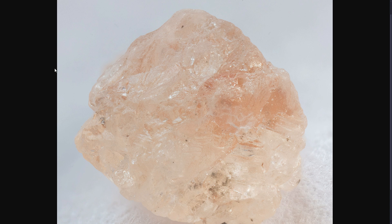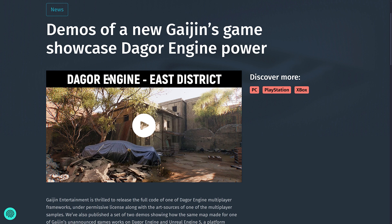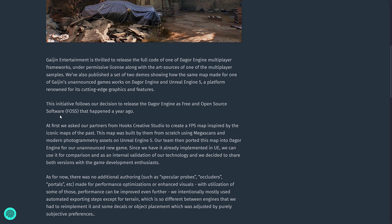Ladies and gentlemen, can you tell me what this is? This is a grain of salt — a singular grain of salt — and it's one of those things I want you to keep in your mind as we get into the next part of this video. Gaijin Entertainment, in 2023, open-sourced their game engine. It's available under the BSD3 license. You can use it to develop your own game — you don't have to pay them a cent. They've done an updated demo showcasing the capabilities of the Dagger Engine. They're also releasing the full code of one of Dagger Engine's multiplayer frameworks under a permissive license, along with the art sources of one of the multiplayer samples, and a set of two demos showing how the same map made for one of Gaijin's unannounced games works on Dagger Engine and Unreal Engine 5. Obviously, they're going to favor their own engine, so we'll come back to that in a second.